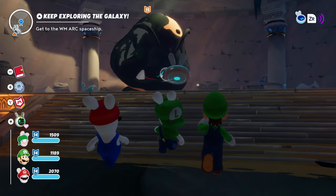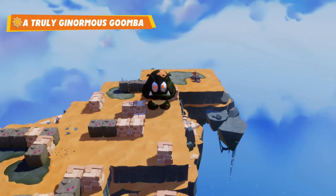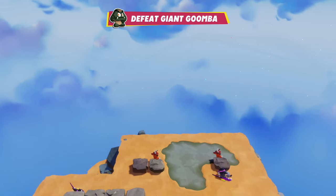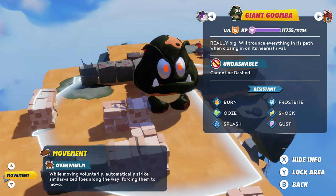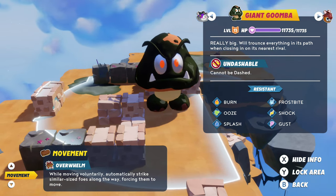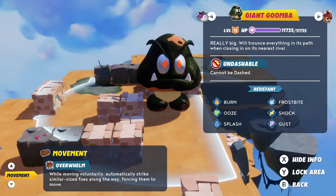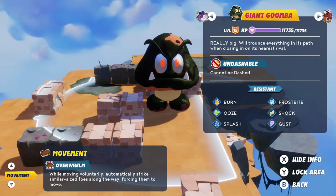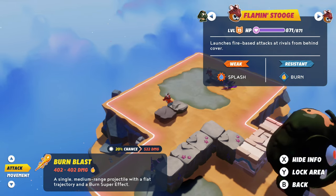Hello, Mr. Ginormous Goomba - we need to wake you up! He's covered in sludge, darkness, some ooze - maybe been swimming in the darkness. The Truly Ginormous Goomba has 11,000 HP and is level 15. It will trounce everything in its path, is resistant to every super effect, cannot be dashed, and has overwhelming movement - automatically striking similar-sized foes along the way.